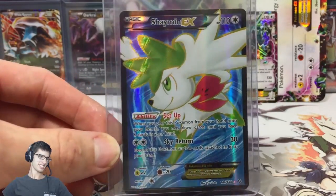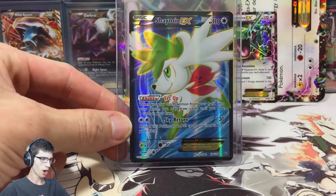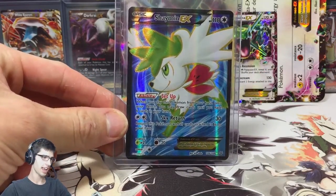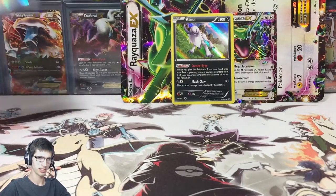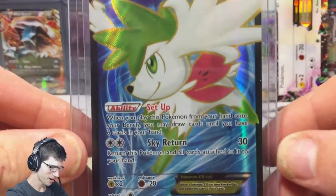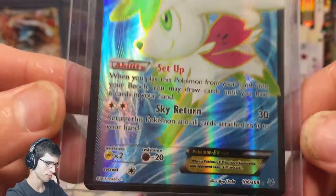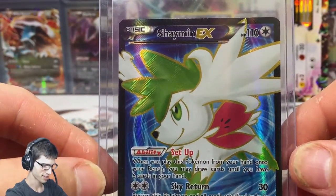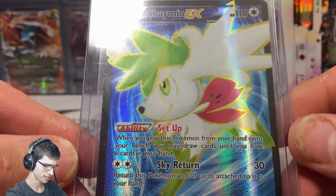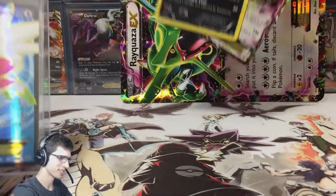That is crazy! I totally did not expect anything. I saw that Absol in the last pack and I thought, yeah, that's it, it's going to be another dud box. But wow — with that setup ability, it makes this card very playable. That's absolutely crazy. What a way to finish off this collection box.